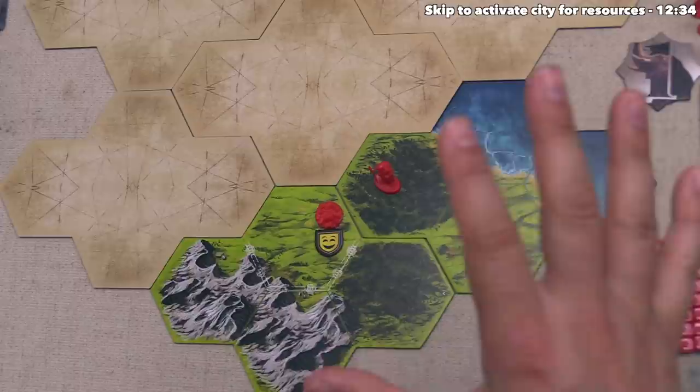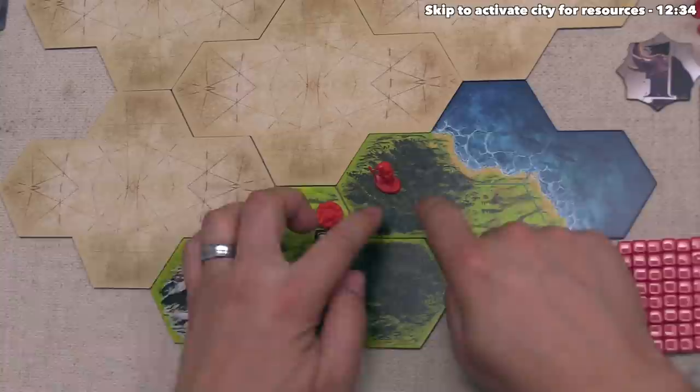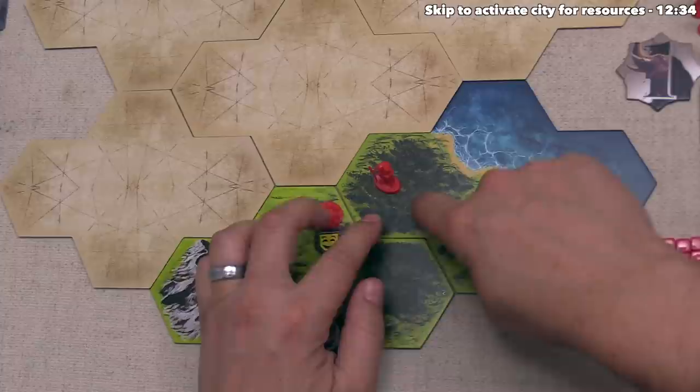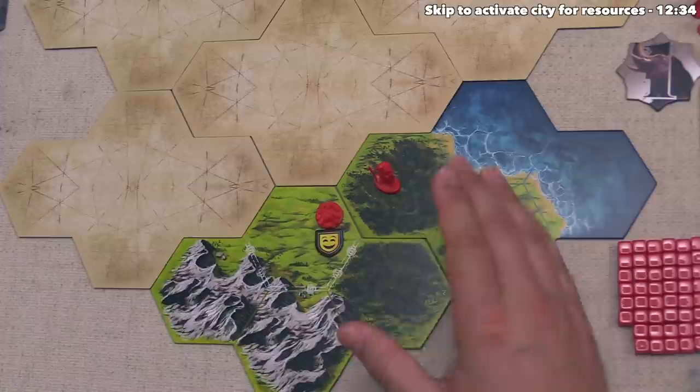With the move action done we have one more action to take, and technically we could take another move action. I'd now like to talk about the difference between the forest and mountain terrain. If you ever move a unit into mountain terrain on the board, you cannot move it again even with a future move action within that specific overall turn. If you move into a forest area you can move later on in that turn, but you are never allowed to go into a battle for the rest of that turn, so you are going to be passive with that unit until the end of that specific turn.